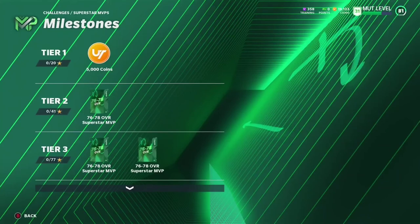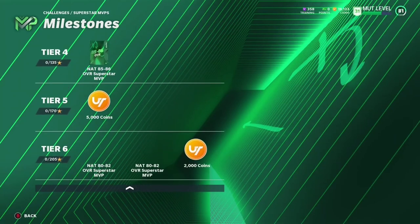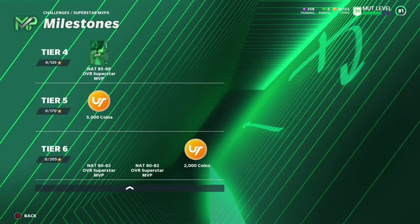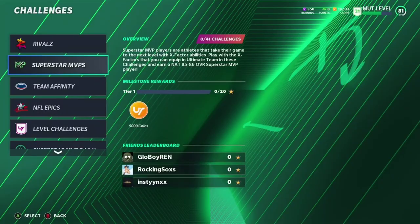Superstar MVPs have a lot more stars. I'm not sure how I feel about the rewards — it seems like you need a lot more stars to get the cards this year. But 205 stars gets you some decent players; throw them into the set. Most of them aren't great, but we have our first promo for Madden 21.